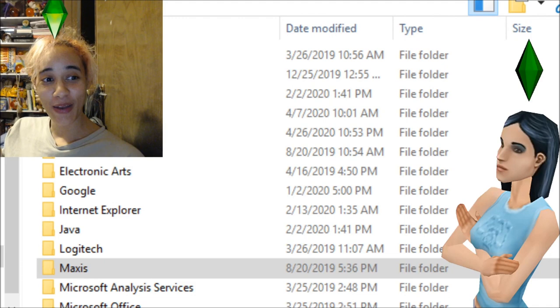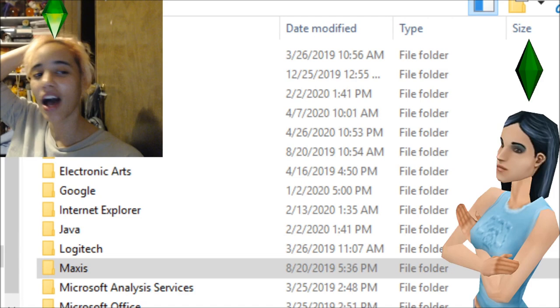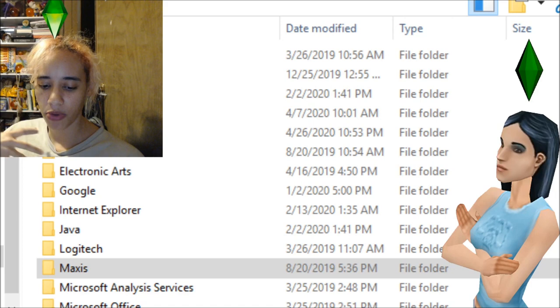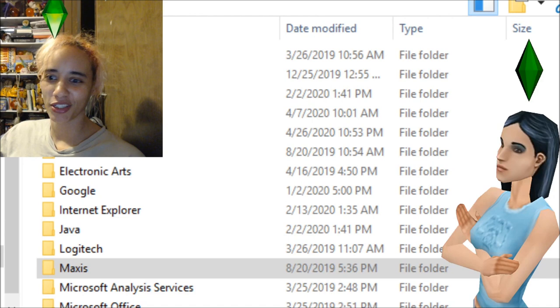Hi guys, this is a video that should help people who are trying to get the Sims 1 to work on Windows 10. I realized after I filmed the last video — and this is a long time coming, I should have done this way sooner — that during editing, none of the other windows showed up on screen. So I'm going to show you what's what and try to do it in a slower way.